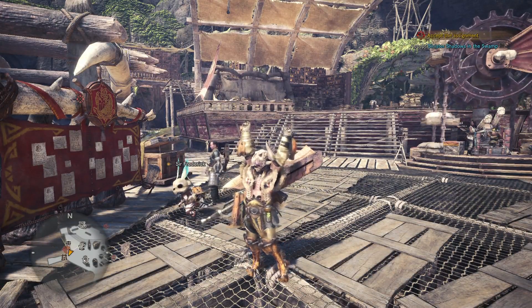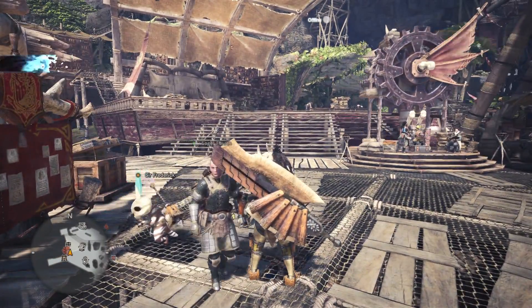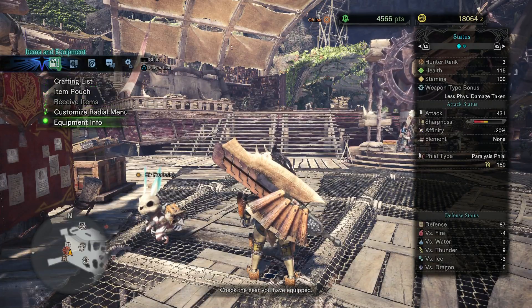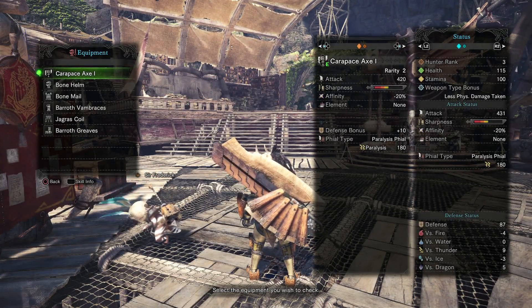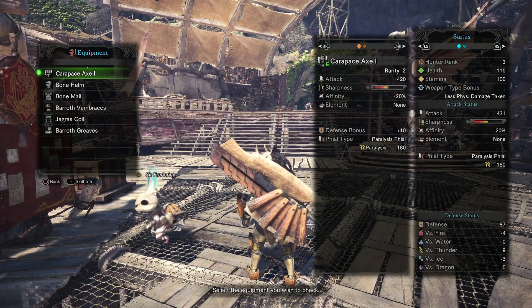How is everyone doing? This is Baztista and welcome back to another episode of Monster Hunter World. Since the last episode I went and farmed the Barath so that I could get some new equipment. Right now I'm using the Carapace Axe 1. I'm using that because it has a paralysis phial and I just wanted to test that out against the exhaust phial to see if it's better or worse.